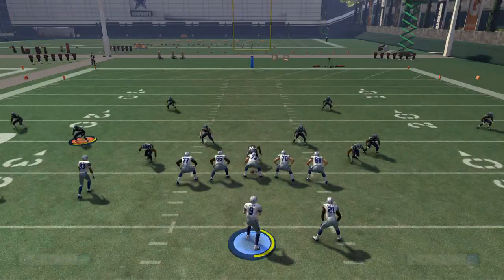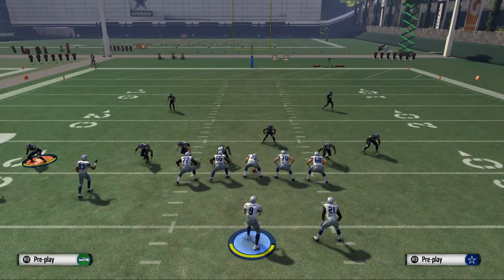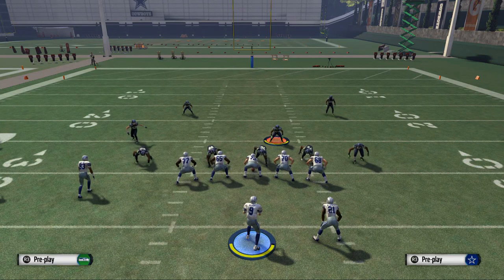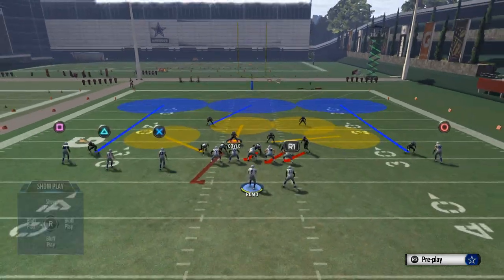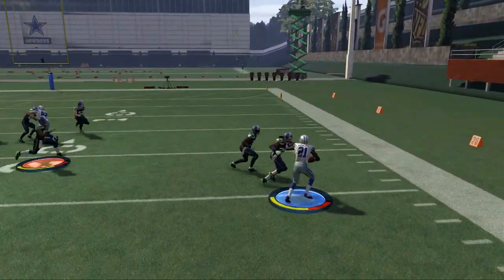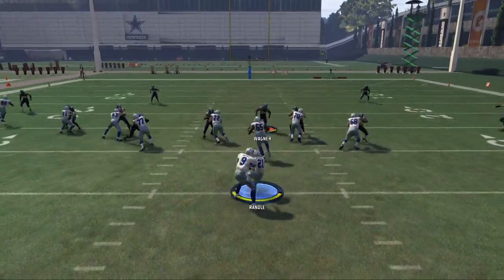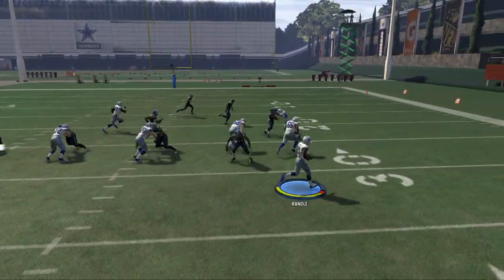What I want to show you is this counter — kind of if they're in their man-aligned look. When you have numbers to the right side of the field, you're going to use that counter. When they have three guys and you have numbers, you're going to be able to run this counter and it's going to be really effective. I like to use stiff arms and spin moves in this year's game — I think they're really effective, better than before. It's not the best run by any means, but it's something to have in combination with your halfback base. Practice mode's kind of finicky and does that from time to time, but there's the counter breaking to the outside.